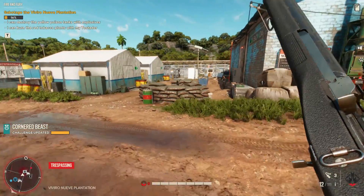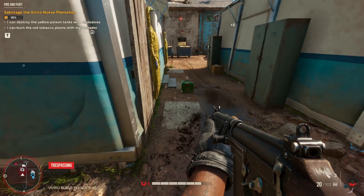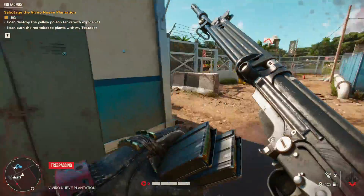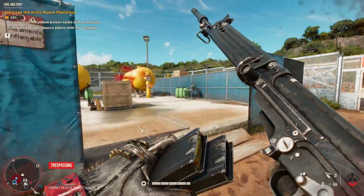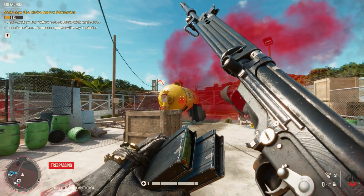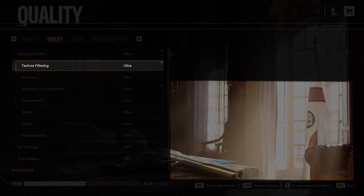Far Cry 6 uses the same technology as its predecessor Far Cry 5 in the form of the Dunia engine, which Ubisoft has been using and improving since the 2008 Far Cry 2. Compared to Far Cry 5, there isn't that big a leap in terms of visuals — the presentation is similar with some improvement to the foliage system and overall lighting. This is also reflected in the graphics menu, which is similar to the last two games.